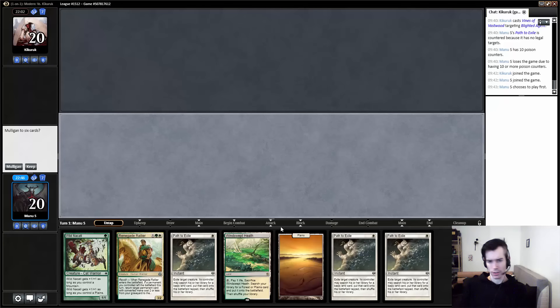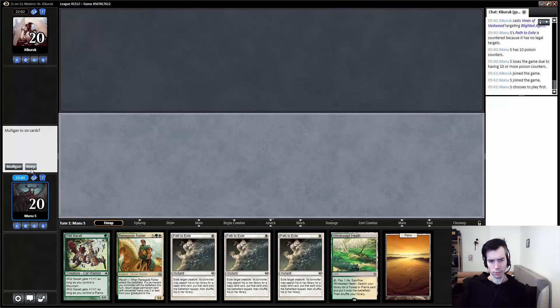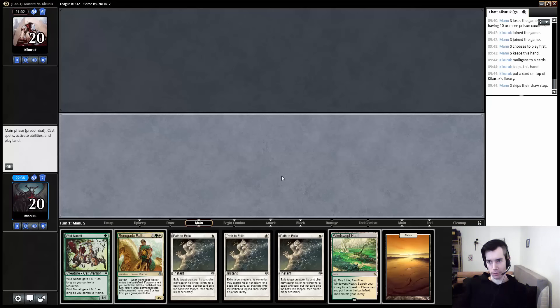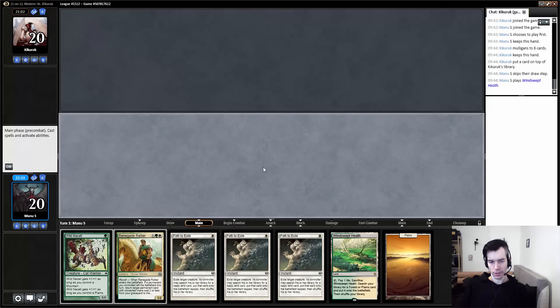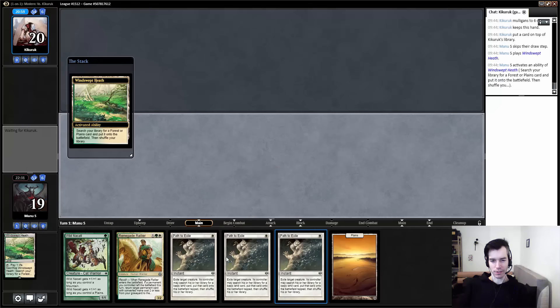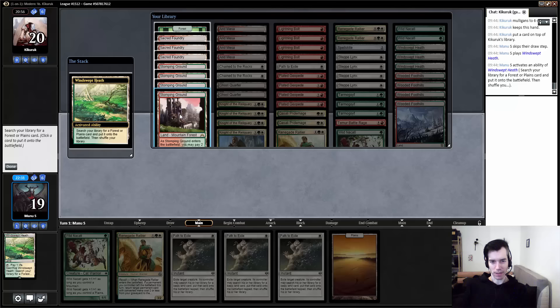Gonna play first. Have a pretty decent hand — lots of removal, that's great. Nacatl into a 3/3, thanks to basic plains. We can just aggressively pass whatever the opponent drops on us, especially Blighted Agent. Our opponent decided to mulligan to 6. Not gonna complain about that. Certainly gonna make the job of running him out of threats with my history pass to exile a lot easier.